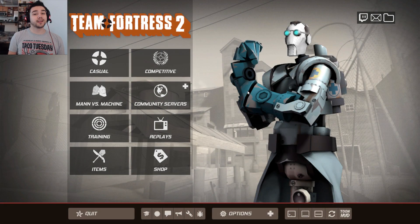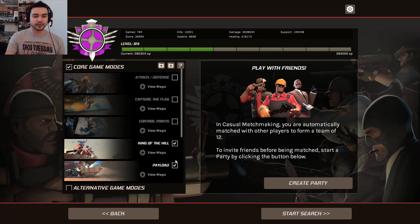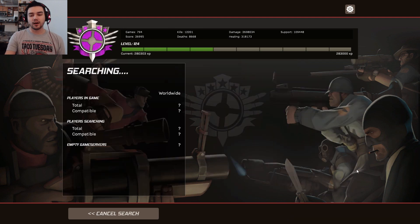Hello, gentlemen and gentle ladies. My name is Sir Stanger, and today we're going to be hopping back into TF2 using one of my favorite weapons in the game. We're going to be using the Classic sniper rifle. Now, if you're not super familiar with the Classic sniper rifle, let me tell you right now that it is by far one of the worst weapons in the game, in my opinion.